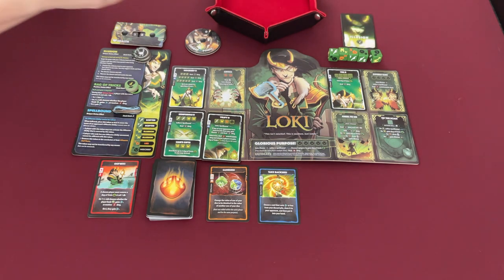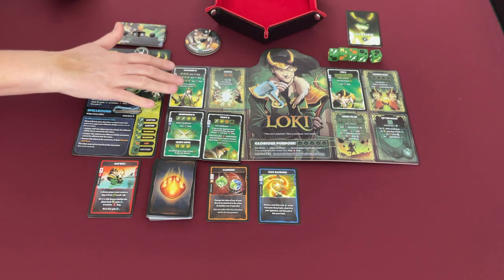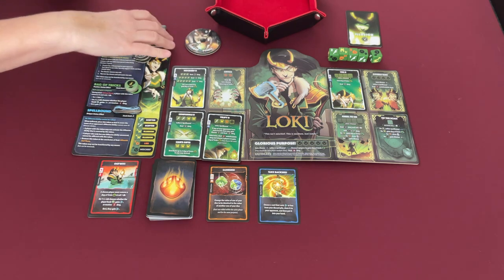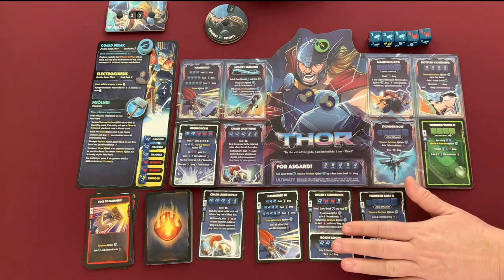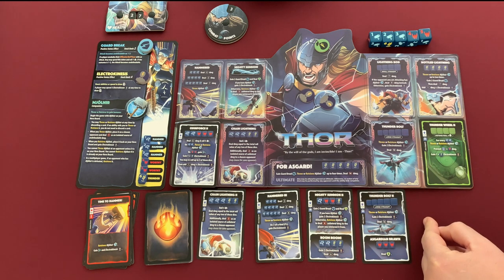Thor gets a second main phase but decides to wait until next turn to upgrade, seeing what card he draws. He needs to remember the bag of tricks for next upkeep. Back to Loki: he gains a CP, draws a card — it's a defensive upgrade for Tipped the Scale. He'd like to upgrade his defense since he has no illusions right now, but doesn't have enough CP. He sells a card he hasn't used all game for two CP to afford some defense, though his defense mostly gives bag of tricks and illusion rather than preventing damage.